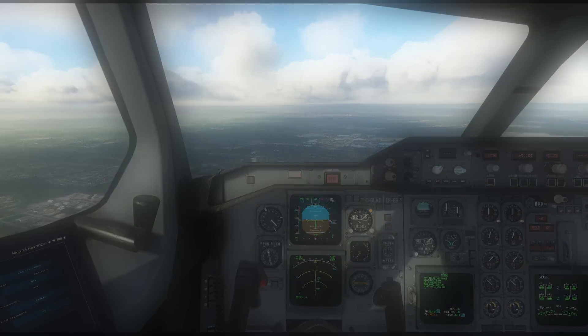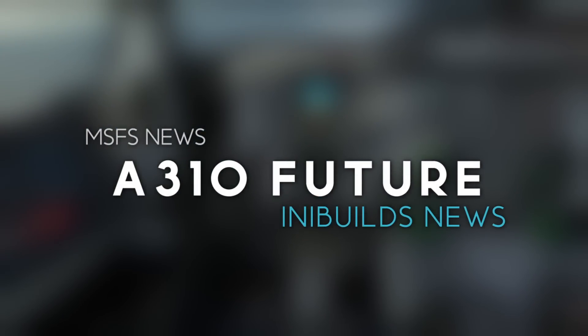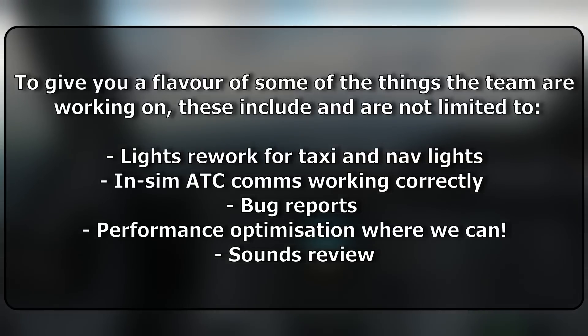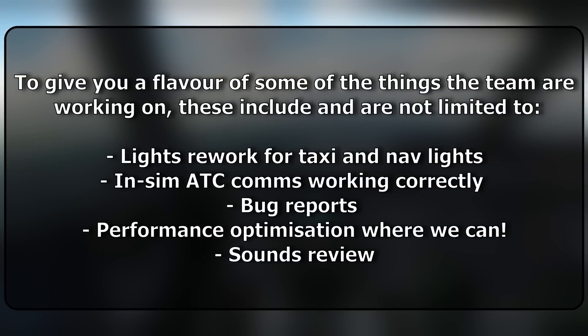Many of you may be playing around with the new beta update to the A310, version 1.29.30. I've got a more extensive video on that which was released when that beta update came out, but we've got some information on what they're working on next after that beta. First off, lights are being reworked for taxi and navigation lights — not too specific there regarding what they're actually doing with them. I'd imagine it's something to do with the intensity or brightness, because they are quite bright, maybe too bright.